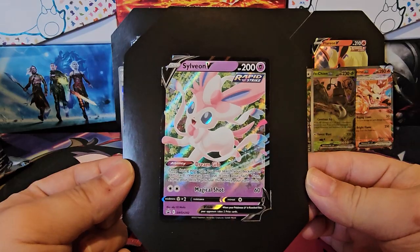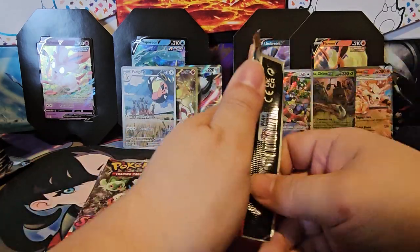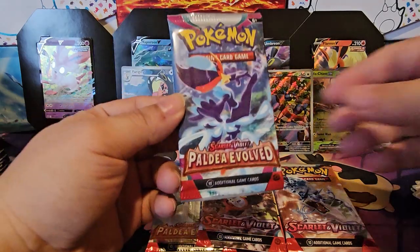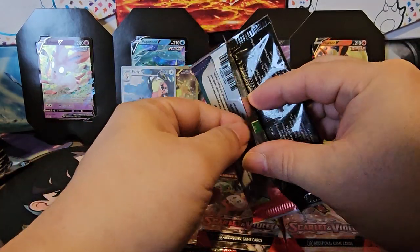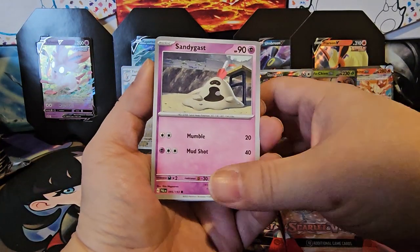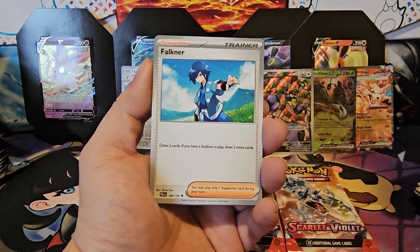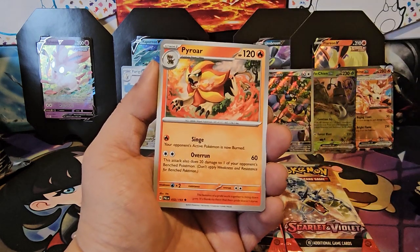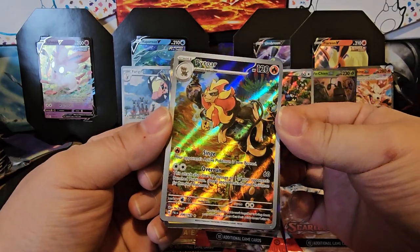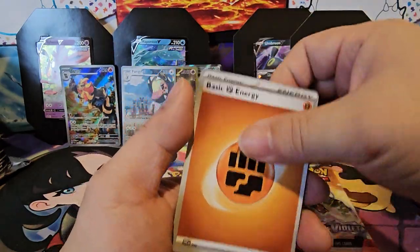Sylveon V — last tin. Hopefully we get some really cool SIR. Let's start with Paldea Evolved this time, change things up, maybe pull something really cool. Sandygast, Tarountula, Charcadet, Makuhita, Falinks, Seviper, Pyroar — Pyroar Illustration Art! Another really nice illustration hit. And Luxray, basic energy, and code card.